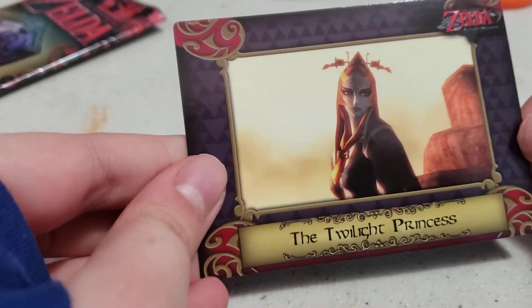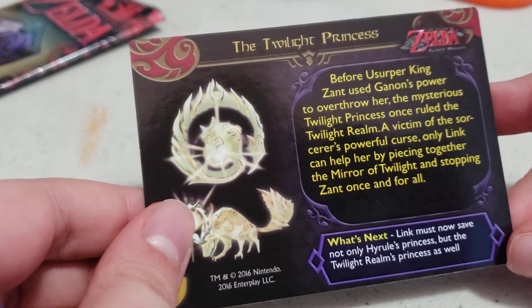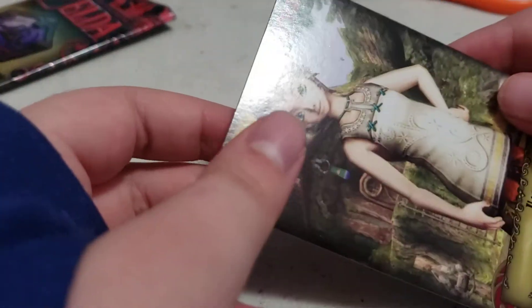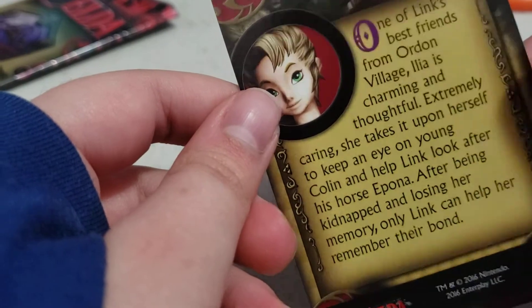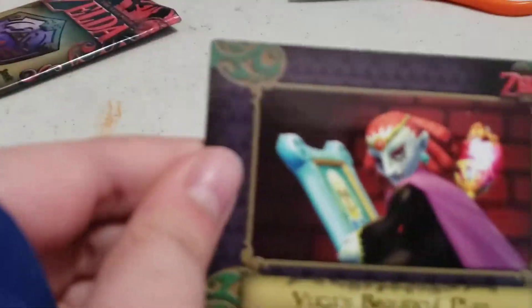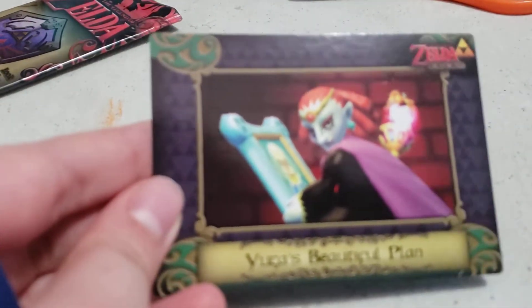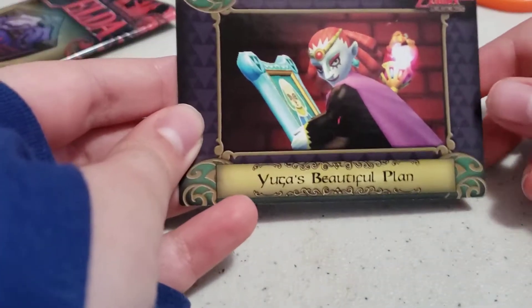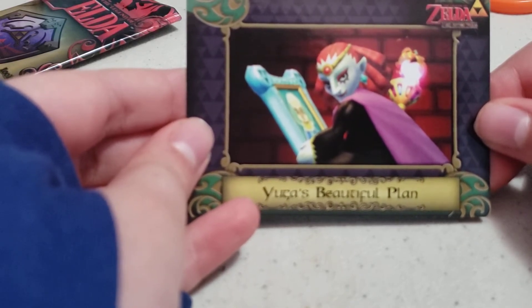So the Twilight Princess Midna's True Form. These were out when Link's Awakening came out because this is like an old pack. I found a couple of old packs sitting in a drawer in my room.